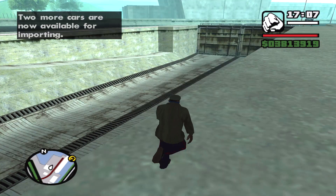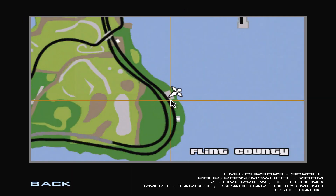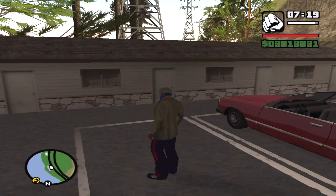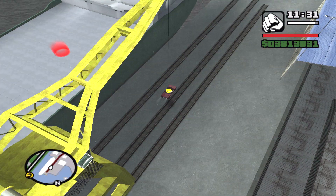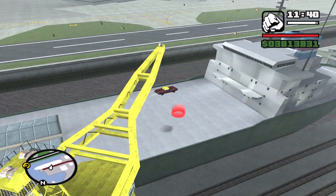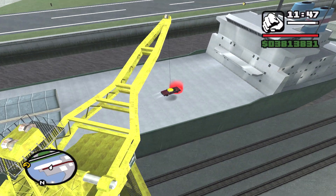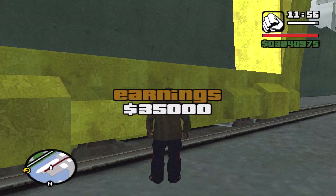Now there are two more cars, because after you do so many cars another one becomes available. The Feltzer can be found here in Flint County, in this big little grey patch — it's a cluster of houses, and the Feltzer is the one without a roof. Here we are at the docks. The worst part about this is just driving back and forth everywhere. $35,000.